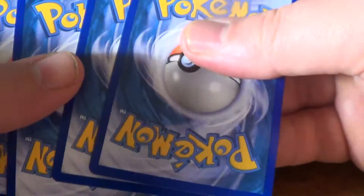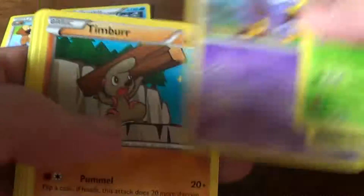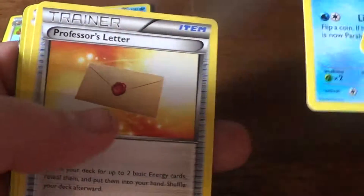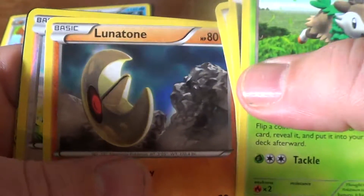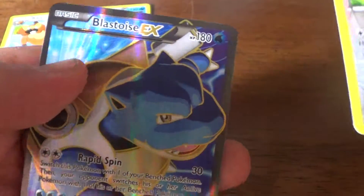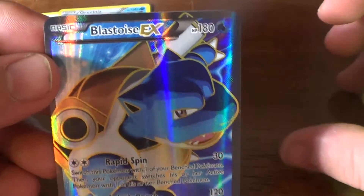As always hoping for those EX cards - haven't really been pulling much of them lately. Alright, let's go ahead and see this third pack. Skeeto, Zora, Ekans, Timber, Electric Energy - sorry - Frogadier, Professor's Letter, Lunatone, a Reverse Foil Skiddy, and oh - look at that - Full Art Blastoise EX!